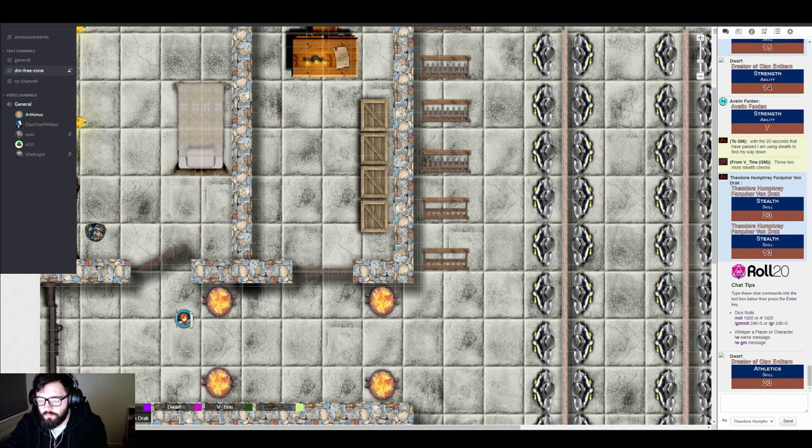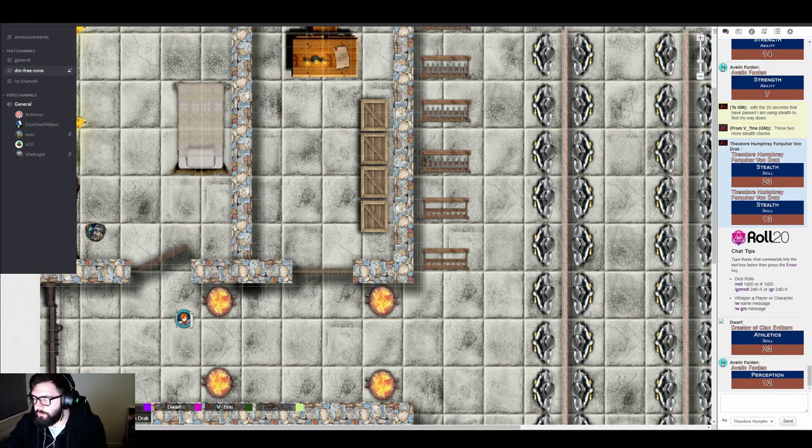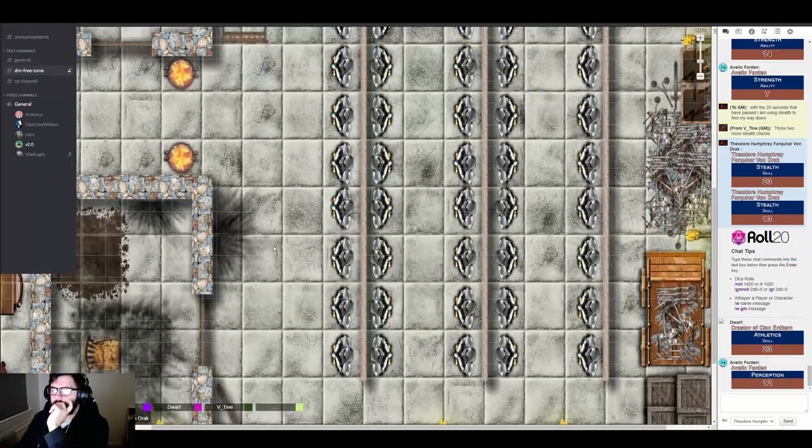The player rolls a 14 on the perception check. The GM responds that they're fairly certain the party is not alone in this building — though that's the best the roll can tell them.